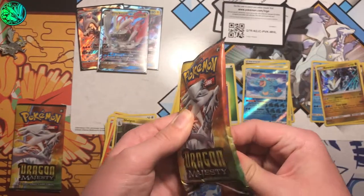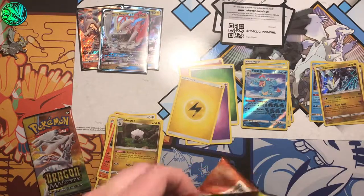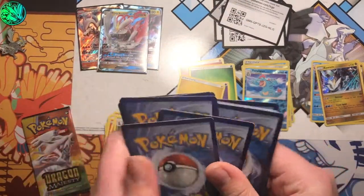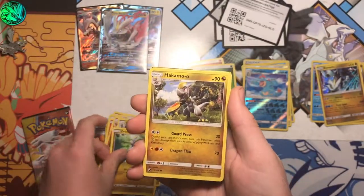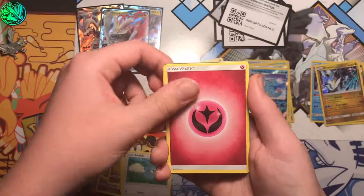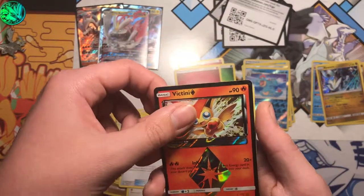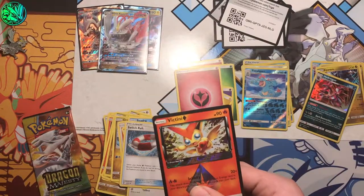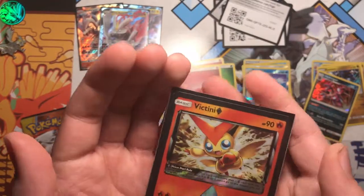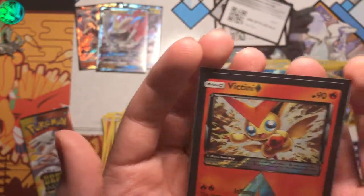All right, here we go — Dragon's Majesty, our second to last pack. We got Chansey, Hakamo-o, two shiny different arts — nice! Kingdra, Swablu, fairy energy, Darmanitan, Cedra, Switch, Raft, a Victini prism star, and a Hydreigon holo. Victini — one of my favorite legendaries, that's pretty nice. Attach two basic energy and do 20 damage, draw and shuffle them back in your deck — that's actually a pretty good card.